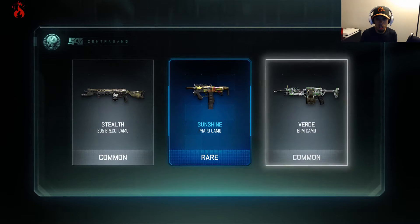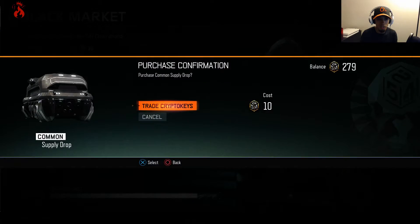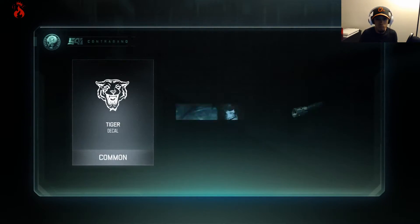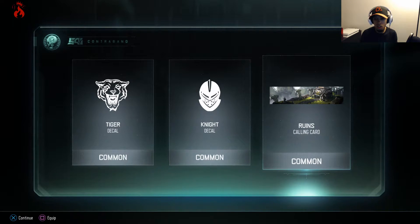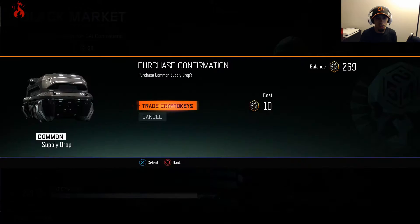Oh, another rare — Sunshine camo for the Pharaoh. I like that, that's pretty nice, gotta check how that looks. Next drop — that one wasn't so good, three commons. The Ruling calling card looks all right, the Tiger camo looks dope though. I like that — I just made a Tiger camo for the knife, so that'll actually come in handy. Let's see what else we got.